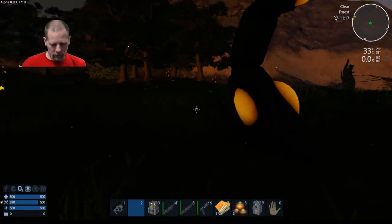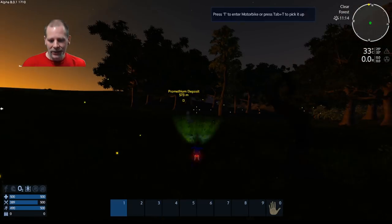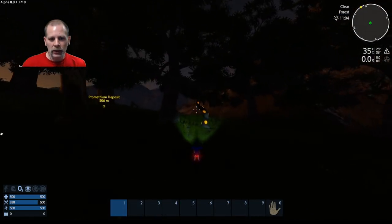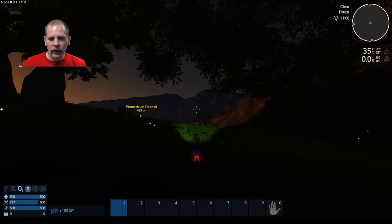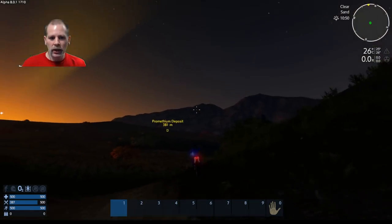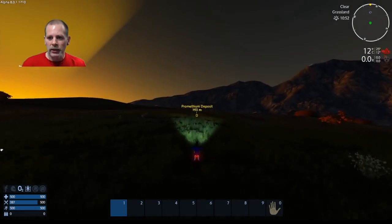We're going to stop and grab some stuff here so that I can heal in case I need it. I only have two and I have some Hop-R2s. I don't know when the critters are going to come out either, so I do need to kind of hurry at the beginning because I want to get a base. I'm pretty sure I set the prometheum deposits to 100% chance of being guarded.